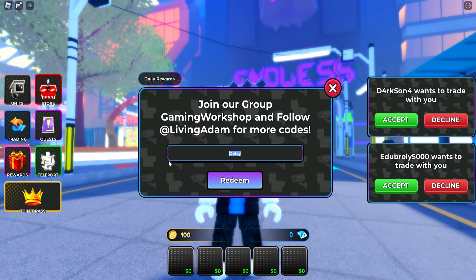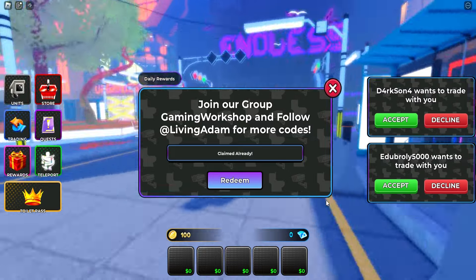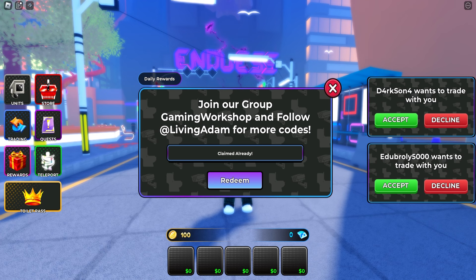Delay is gonna be the next code. Make sure to use code DELAY — this will give you 400 coins. This is actually an easy way to get coins in Toilet Defense Legacy, just by using codes, and it takes like a couple of seconds.